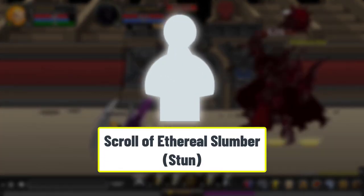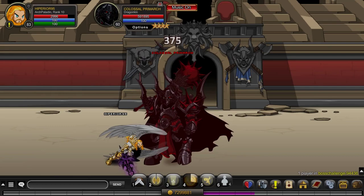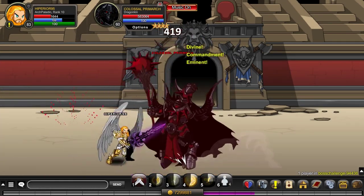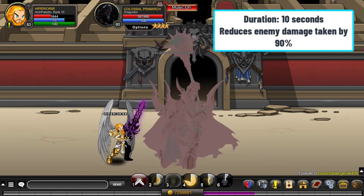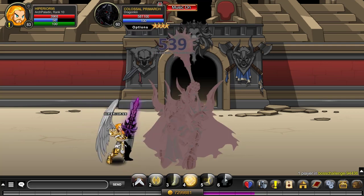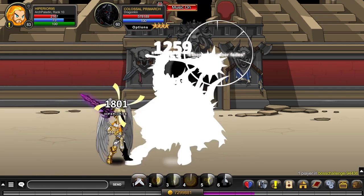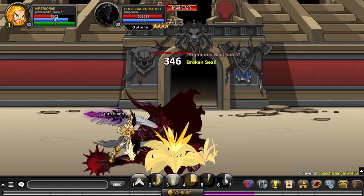Next, we have a scroll that is very useful against bosses — the Scroll of Ethereal Slumber. You can use it when your health is low to stun your enemy and then use any healing spells that you or your party have, so you can get out of a hard spot during the fight. Just keep in mind that when the enemy is stunned, they take 90% reduced damage from anything, so you might want to keep your damaging abilities for when they are no longer stunned.